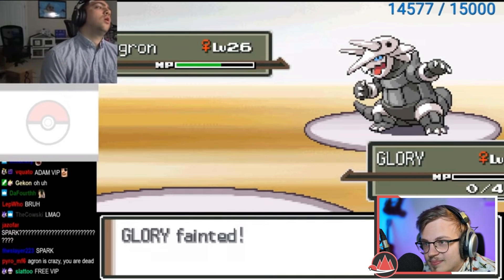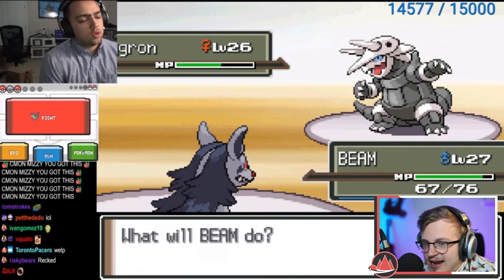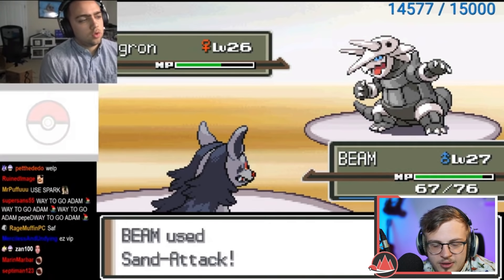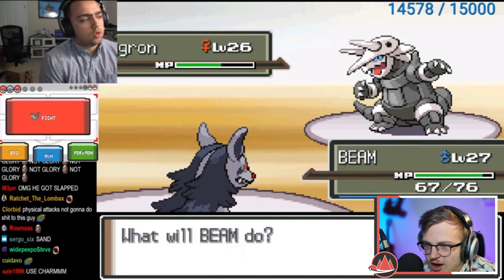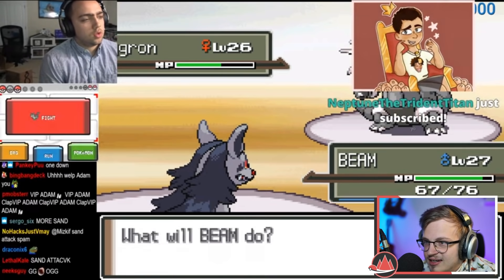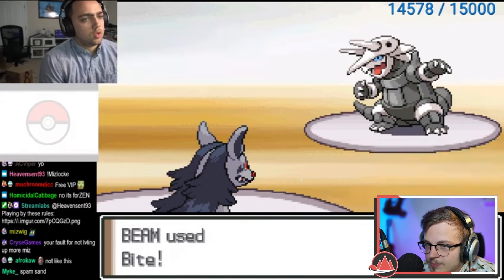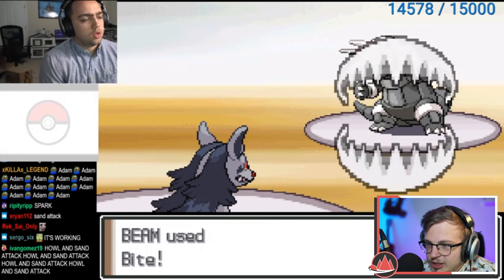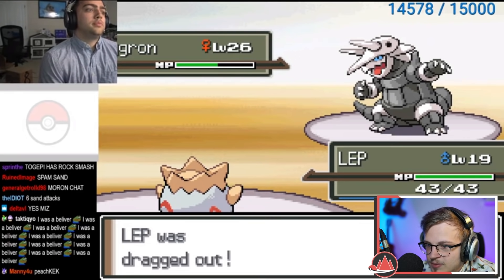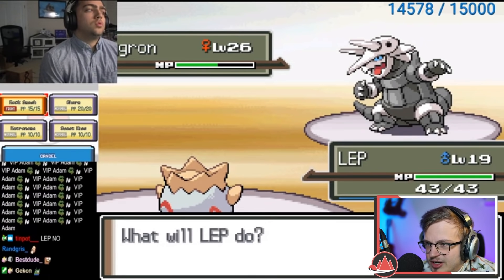Wait, how does he win this? Bide — oh shit, the 200 IQ Bide strategy! He just needs to go for Bite flinches and after Intimidate just keep healing. He can even Howl up. He can win this if he Howls up a couple times, then goes for Bite flinches, Sand Attack misses and such. He should have Super Potions and be fine here.